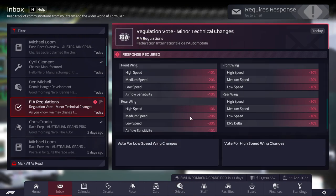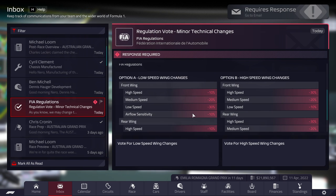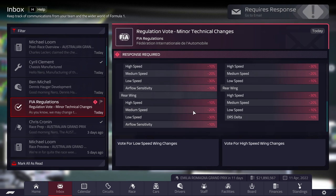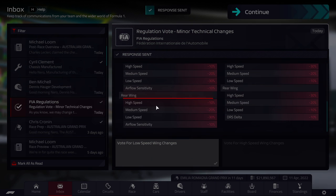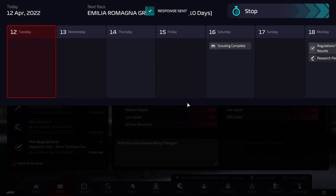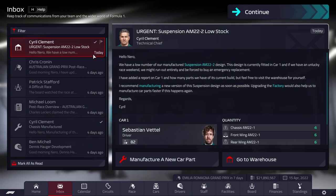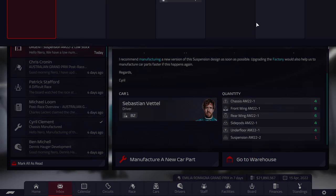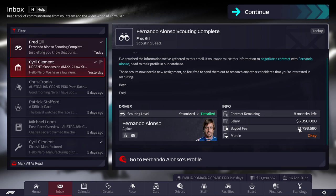There's a regulation vote for minor technical changes — low speed wing changes or high speed wing changes. Let's go for low speed; it should still work and have the most effect. Alonso scouting complete — he has eight months left and gets paid five million a season. With this, we could potentially propose a contract with him. Do we want to switch out Stroll for Alonso now, or wait until the end of the season?